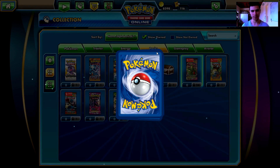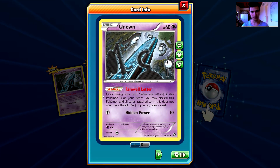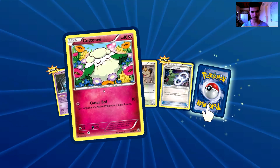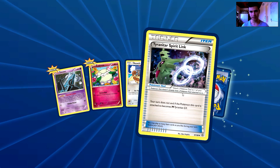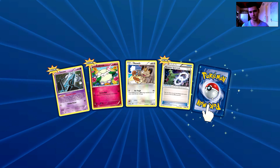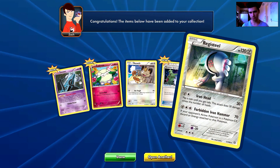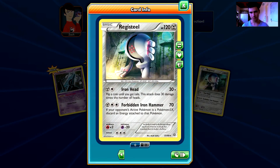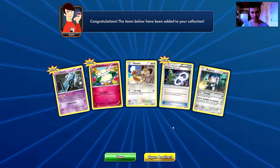I sliced it and now I'm going to start reading cards because I don't know them. We have an Unknown, awesome. Next we have a Cotone, a Meowth, a Tyrannitar's Spirit Link, and the first rare in this video is a Registeel — non-holo rare. I have these from the theme deck, so let's open another one.